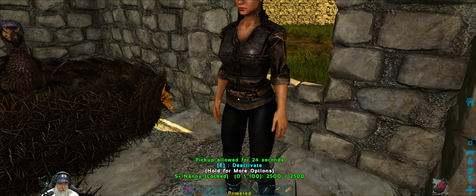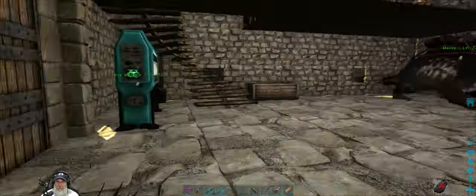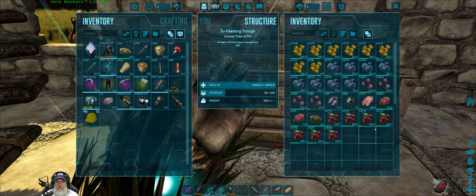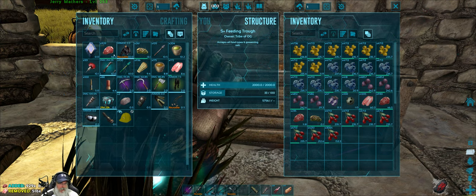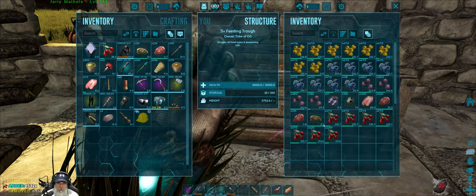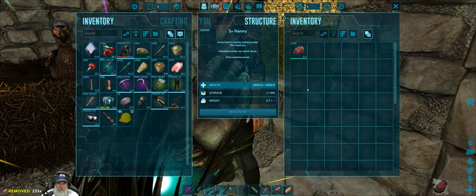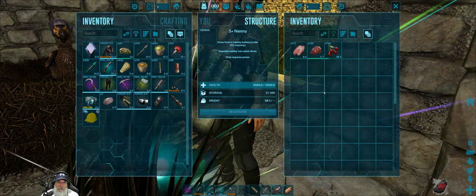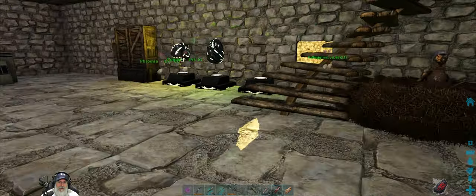She's activated. So let's put some meat, fish, and berries in her inventory. It says: give food to nearby babies under 15% maturity and imprints nearby non-adult dinos.